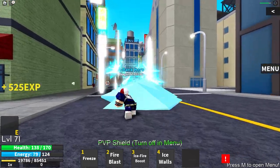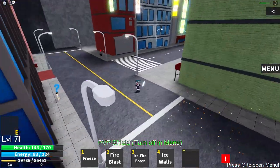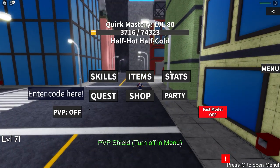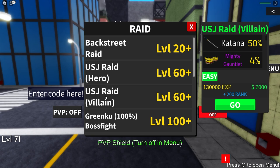We're going to go over to raid and complete the USJ raid, which is going to be pretty difficult because we are only level 70 and going in solo with all stats in strength and no HP investment. That's basically all we have — strength. So yeah, let's jump straight into this raid.